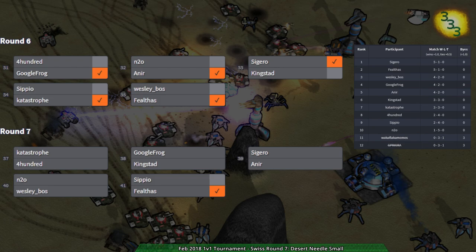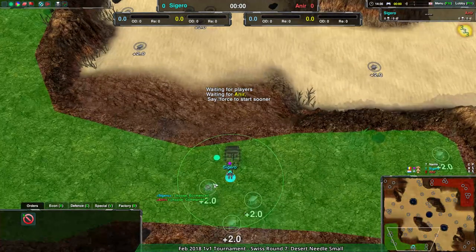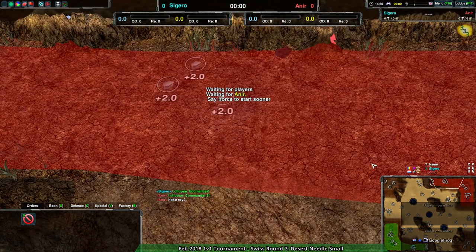Welcome back Zero-K fans to the last round of the Swiss portion of the February 2018 1v1 tournament. We have the final match - Together and Anir on Desert Needle Small. Together is going for cloaky right off the bat, and Anir is probably going to go for cloaky too, maybe rovers.